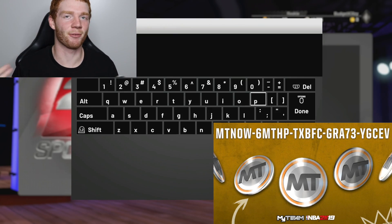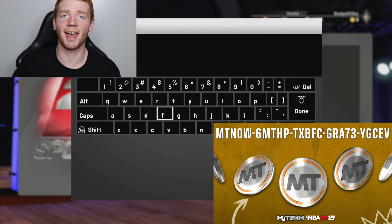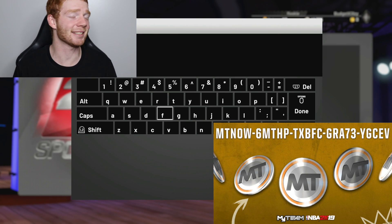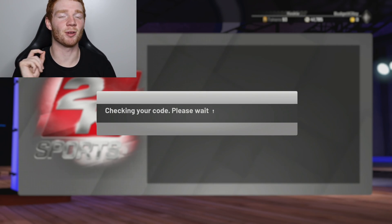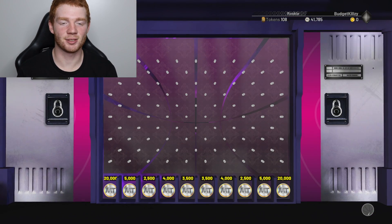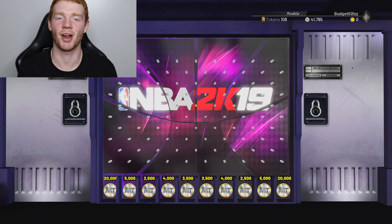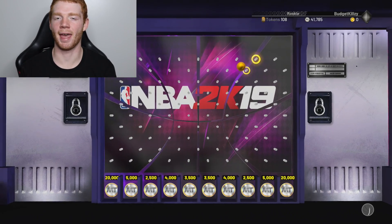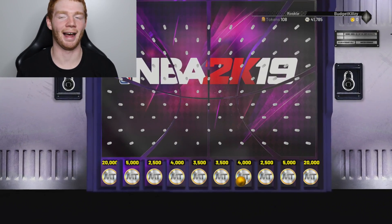This next one is pretty similar to the token one except it's for MT, which is a lot better for us. The maximum amount you can get is 20,000 MT - that's pretty much a free galaxy opal. If we get 20k added to our 40k we already have, that's 60k MT for a very nice galaxy opal. Here we go - we've got to try and hit the corner for the bonus. That's not a good drop - oh, we actually did all right.